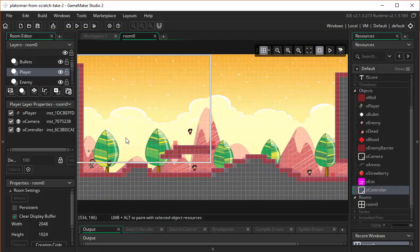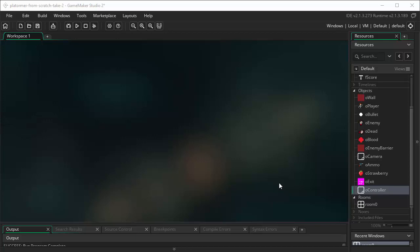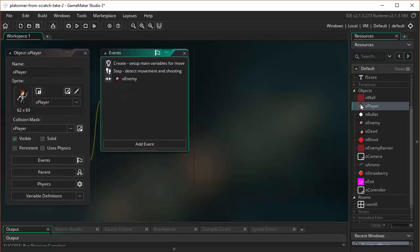You'll notice one difference probably in my version of the project compared to yours — in my version I now have this nice background. All I've done is come over to the background layer in the room, selected that background image, and chosen to stretch it. When I stretch it, it'll fill the room all the way up nicely. Now let's create some ways for our player to get some points and/or ammo by picking up some of the objects.